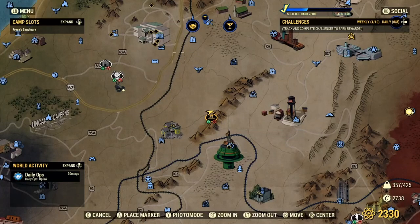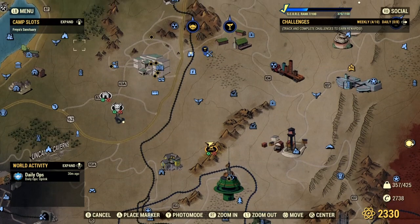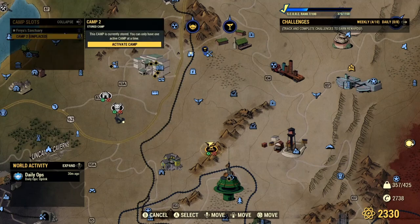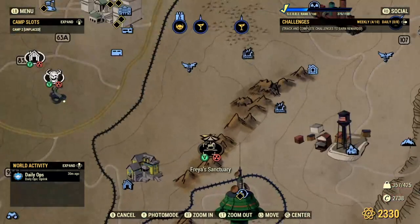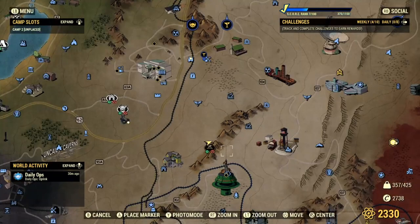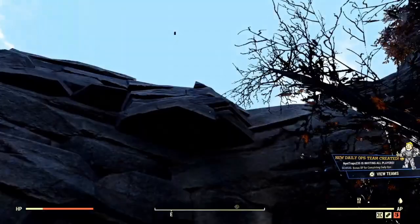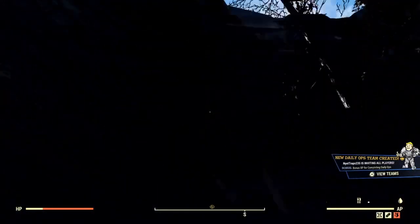Now this brings us to how we actually activate the camp slots feature. As you can see up here on the top left, we have camp slots. And if we press down on the D-pad to expand it, we have number one and number two. Number one has been renamed to Freya's Sanctuary — that is the camp I am currently located at. But then we have camp two, and it says that it is unplaced. So simply to place it, we have to click it and activate the camp. This will, after a moment's delay, unactivate the original camp that you had activated. It is no longer bright yellow — it is slightly grayed out. And if I were to exit the start menu, you can see that the entire camp has disappeared, and I fell off the cliff.